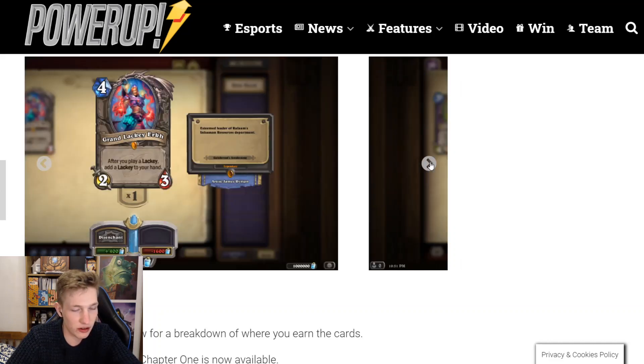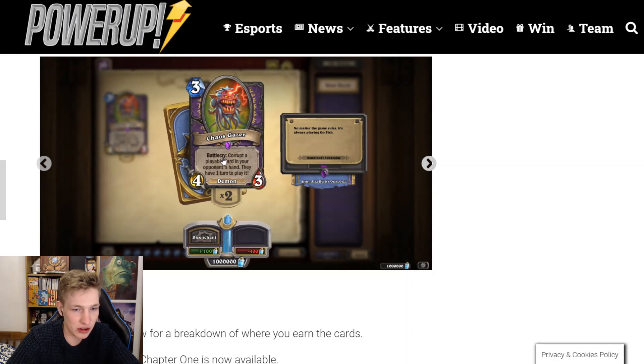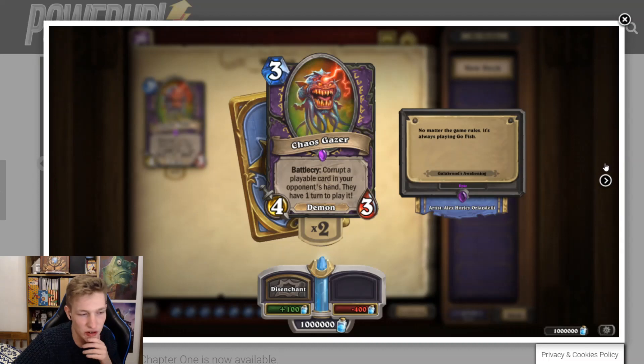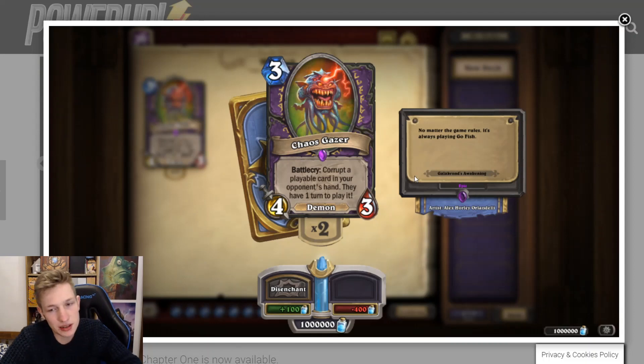We don't think this one's great, but it's the Chaos Gazer. Corrupt a playable card in your opponent's hand — they have one turn to play it. So normally if you corrupt a playable card, it's just the card they're going to play next turn a lot of the time. You could corrupt a situational card like Zephyris or something. You might use it very situationally to counter combo decks like Holy Wrath Paladin, where you can corrupt say Baleful Banker. But other than that, I don't think it has too much application — not very good.